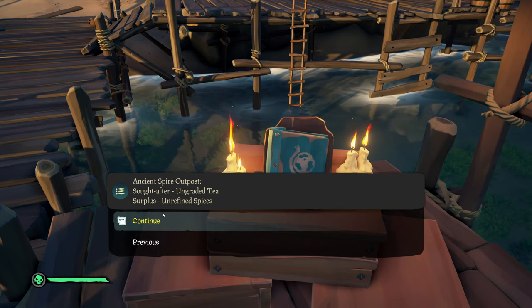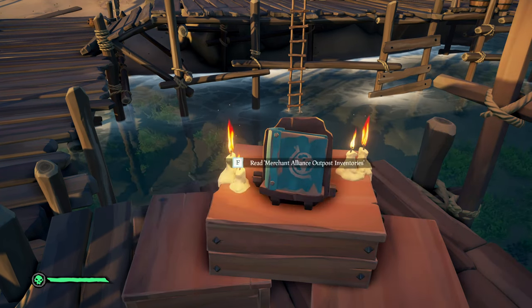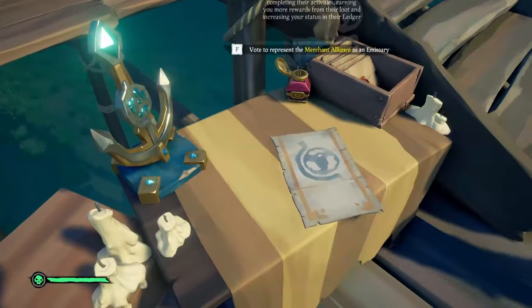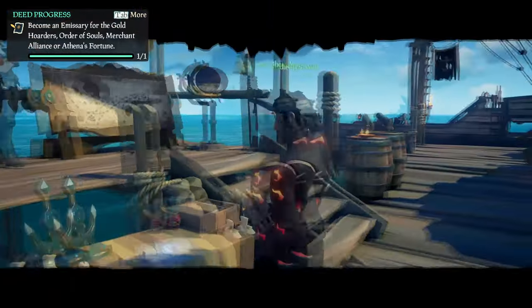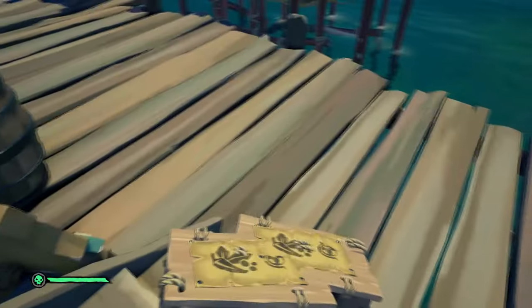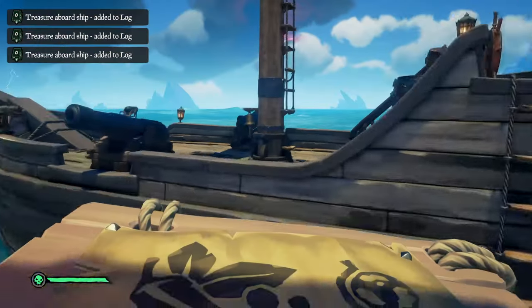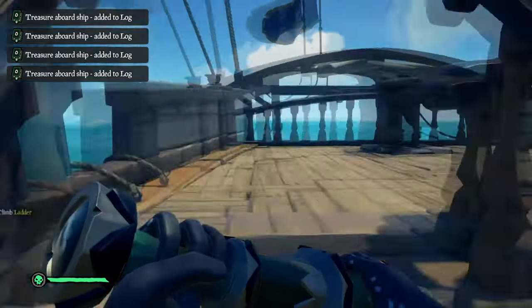Ancient Spire had an excess of unrefined spices and Morrow's Peak required them. This is one of the shortest distances between outposts, so once we raised the emissary flag and loaded out the commodity stock, we set sail to Morrow's Peak.